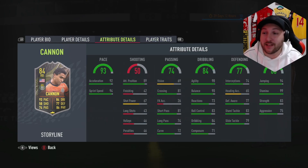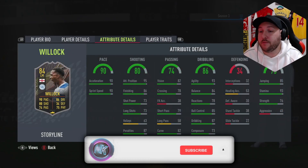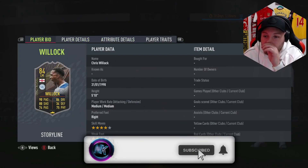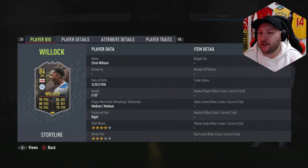In terms of traits, he's got early crosser and that's it. That leads us on to our next player, which is Chris Willock — Joe Willock's brother. He's got 4-star, 3-star, plays left mid with medium-medium work rates, so not the best work rates for a winger. He's right-footed so you can cut in and shoot.